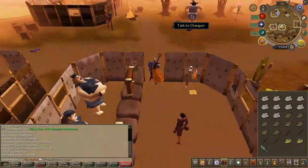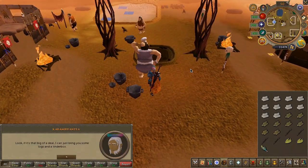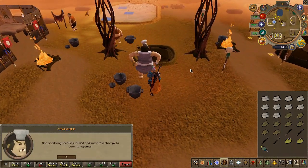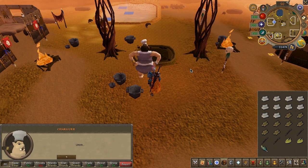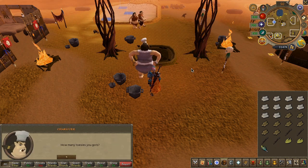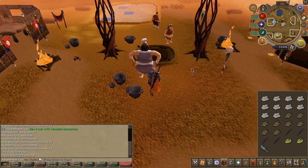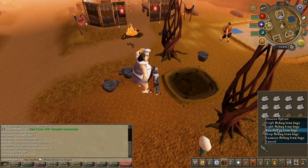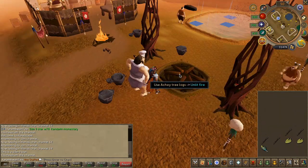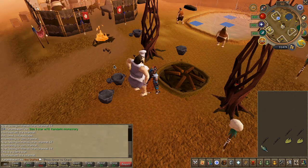Next, speak to Charger — she is the chef just north — and choose the first chat option. Place the eight achy tree logs onto the parapet, then the ten eucalyptus logs, then speak to her once again and choose the second chat option.